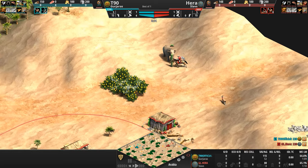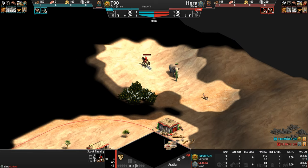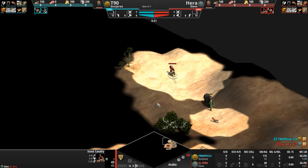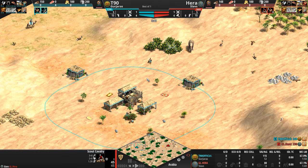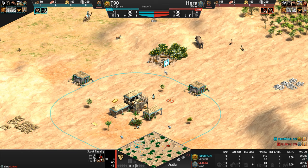Now while the players herd their herdables, explore their immediate surroundings looking for all manner of flora and fauna to consume, and try to get their butts up to Feudal Age ASAP, it's a pretty good time to look at the civ matchup. The Gurjaras are a civilization that focuses on man's other four-legged best friends: horses, camels, and elephants.